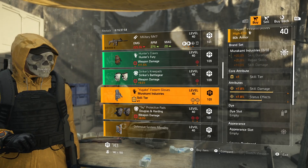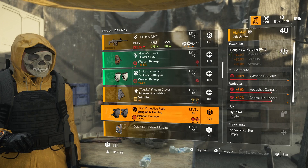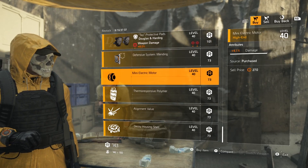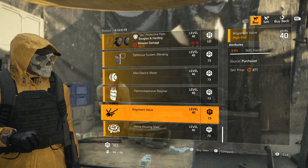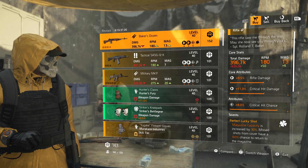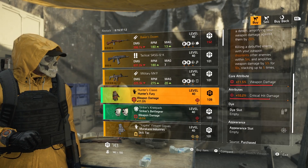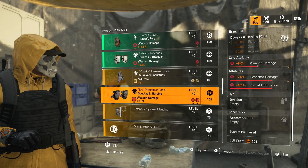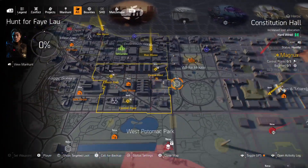Gear items at DZ West: Hunter's Fury gloves with crit damage, Striker's knee pads with headshot damage, Murakami gloves with skill damage and status effects, and a Douglas & Harding pair of knee pads with headshot damage and crit chance. Mods include disorient resistance 8.5, seeker mine damage 4.1, shield damage bonus 1, firefly skill haste 5.9, and decoy health 6.0. Must buys: the SASG is okay; Hunter's Fury with crit damage is always a go-to especially with SMGs.